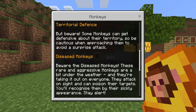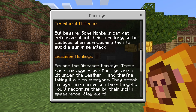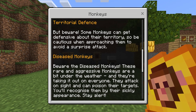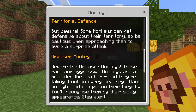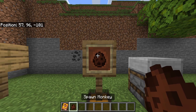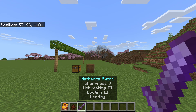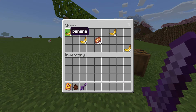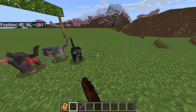But be warned, they can be territorial and defensive. Some monkeys can get defensive about their territory, so be cautious when approaching them to avoid a surprise attack. There are also diseased monkeys — they attack on sight and can poison their targets. I'll show you in survival, but I want to start off with creative. There's a reason why I have so many swords, and that is because they will steal your tools, your weapons, and a whole bunch more. It also mentions them going in your chests, so I'm curious if they'll steal any of this. Let's go ahead and summon a whole bunch of these.